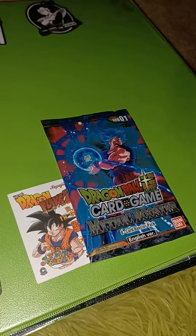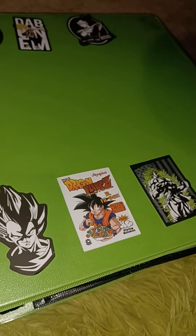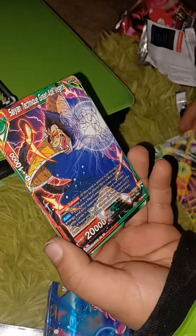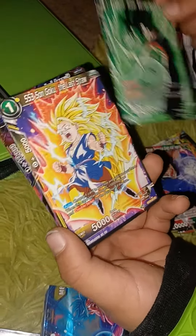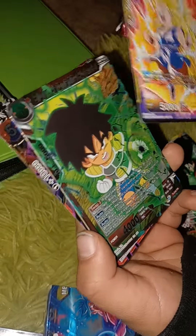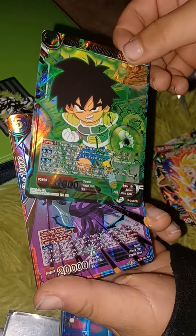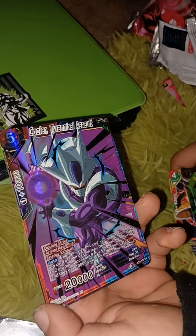So then we got a Goku pack. I'm gonna open it real quick, here we go. Okay, we got the Cooler. Can't get — what — Piccolo? Oh nice, it's pretty good. Oh, we got a Gogeta. Okay, I have that one. Oh, we have another one — Broly, yeah. Cooler — that's actually pretty rare, pretty rare. I like it.